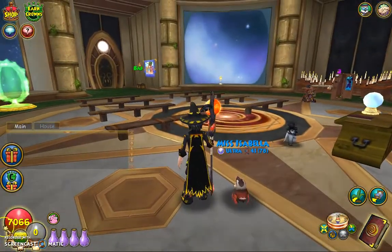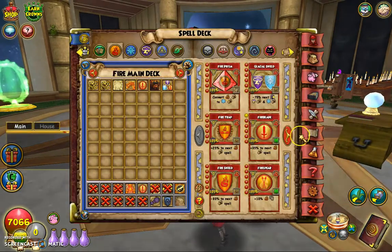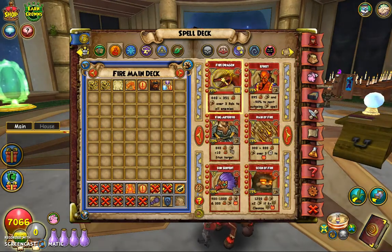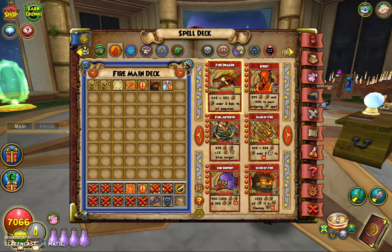Now, you can see right now my health is very low, and I'll show you the stats later. But the spell I'm talking about is Fire Dragon. Right now if you look at Fire Dragon, it has basically 440 and like 351 something like that damage. However, the buff was going to change Fire Dragon to still 7 pips but have 600 at the start unenchanted — 600 at the start with the 351, so basically 1,000 damage. And that is huge.